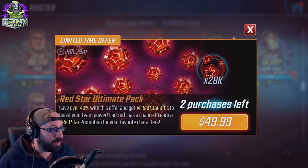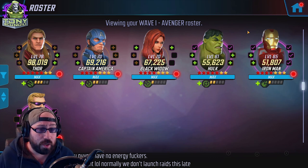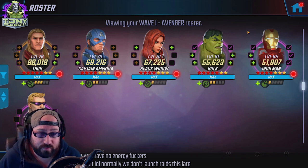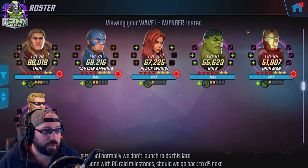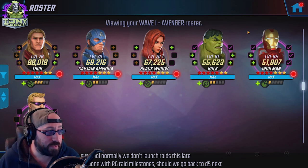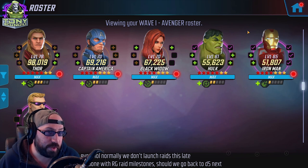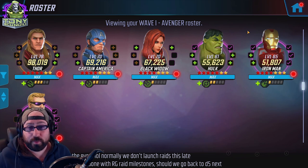That's pretty much it for Wave One Avengers. Cap, Black Widow, and Hawkeye tend to be the core three. Then it comes down to who you have left — sometimes it's Hulk and a random SHIELD character like Nick Fury or Coulson, sometimes it's no Hulk but Thor and Iron Man to go full offense. Either way, not much changes from what I've already covered. Hawkeye can get Raider easily, Black Widow can get Raider as well, Hulk can be a Striker, Captain America could be a Healer. This is one of the cool things about a modular team like Wave One Avengers — there is no one correct answer.